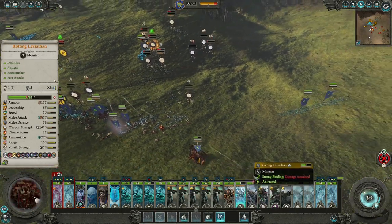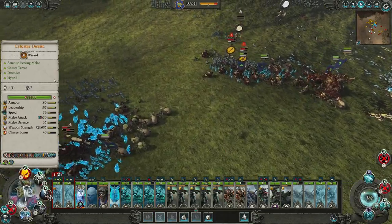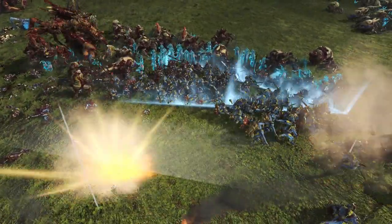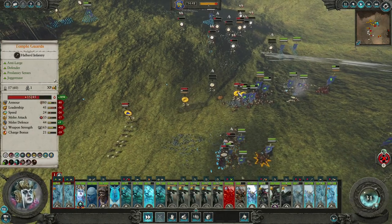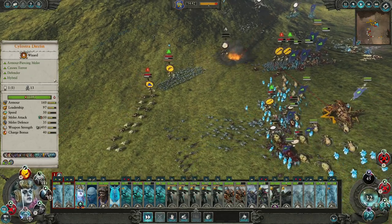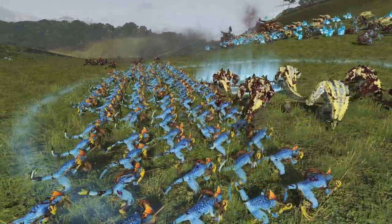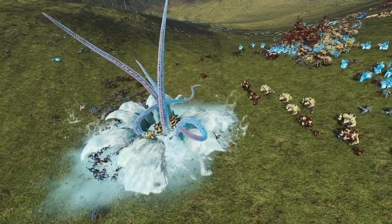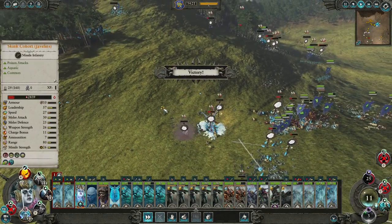Everyone seems to be doing fine. Let's get a wave there. Nice. I guess we can get a Kraken's Call here — that's gonna be good. Get the skinks and some of the Croxigors. We caught some of them so the rest had to scatter. Actually they're running away, but we're doing some good damage there.